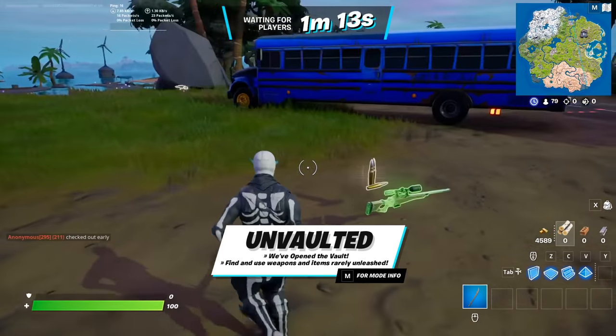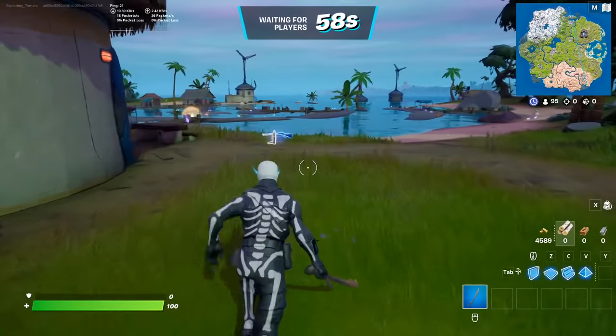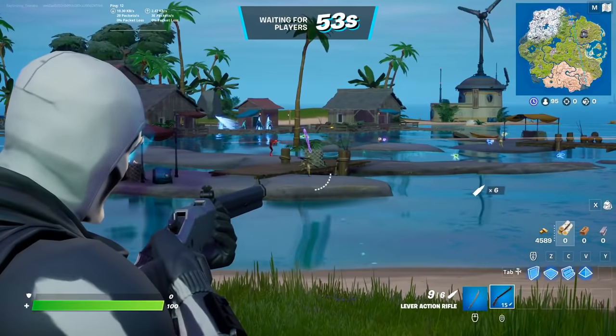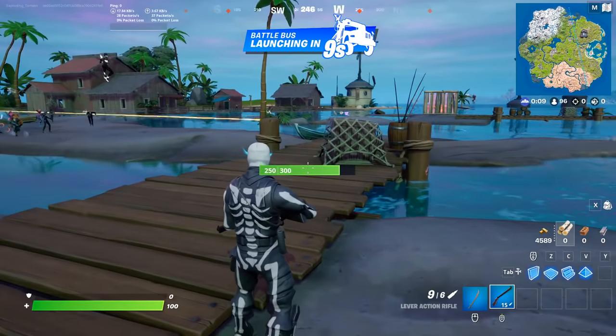Welcome to Unvaulted, which is a brand new game mode that has every type of weapon from all of Fortnite. Every weapon you can think of is in this mode — a lever action rifle? What season are we in? A sideways scythe? I cannot wait to see what weapons we can get. But first, let's spin a wheel.